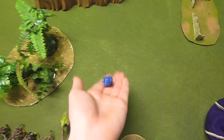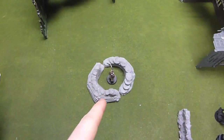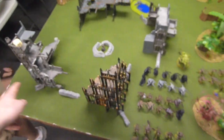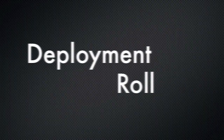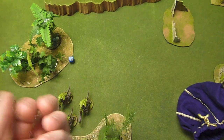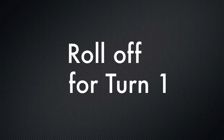We're doing a custom mission with D6 Objectives. Rolling off — we get 6 Objectives. Here they are: a Guardsman, a Tau Drone, a Khorne symbol in the woods, a Power Fist, a Helmet, and a Banner. They're pretty clumped up on one side. Let's do the deployment roll — it's regular Pitched Battle deployment.